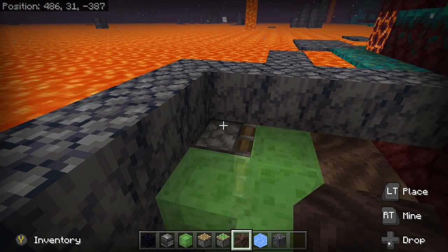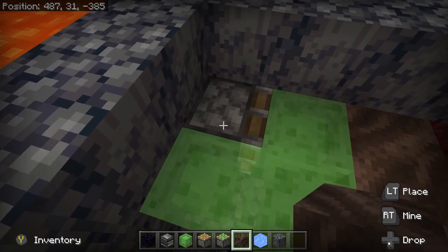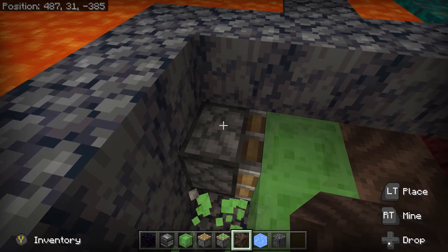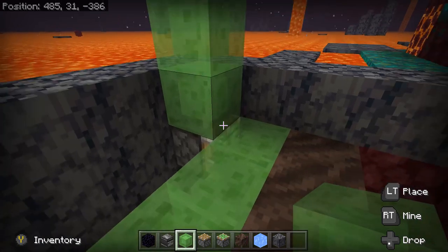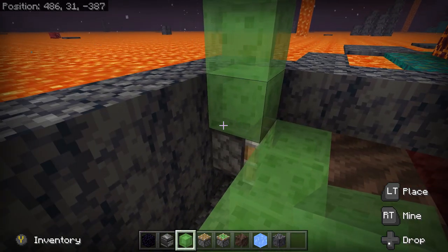Actually, we need the slime block on top of the piston, so let's go ahead and delete it. And bring it up by 3 and out by 1. Let's place down a temporary block here.